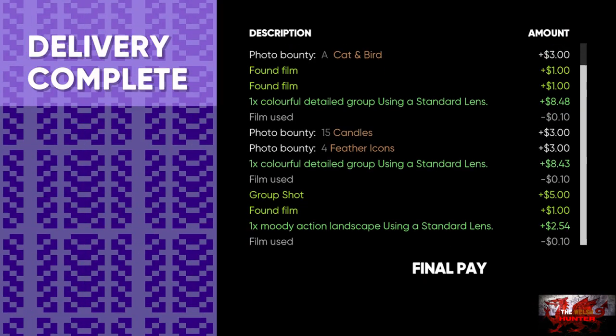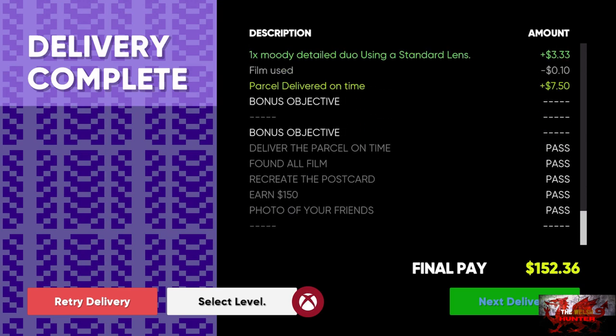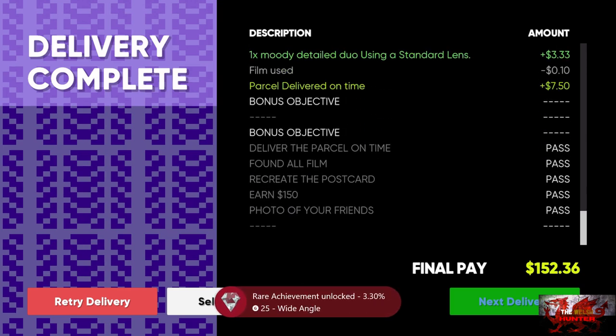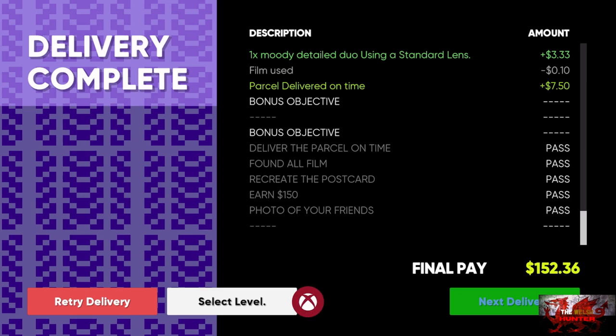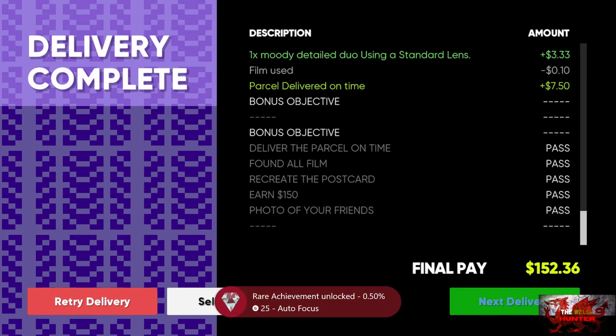Make sure you've got everything complete and then end the level. We now have the wide angle lens, which just reminds me of that one South Park episode — wide angle lens, dogs with hats with wide angle lens. We should have two achievements.